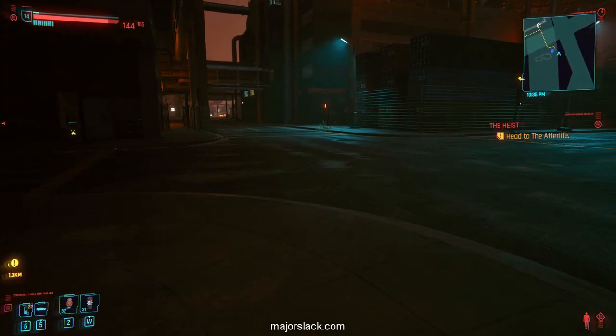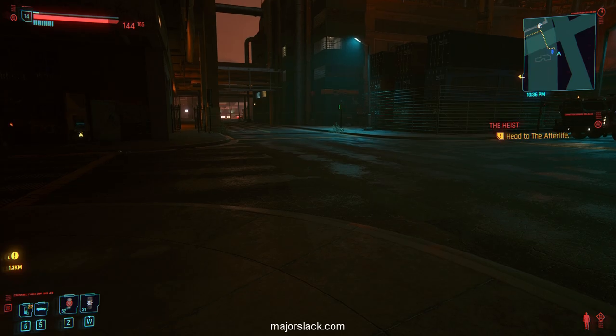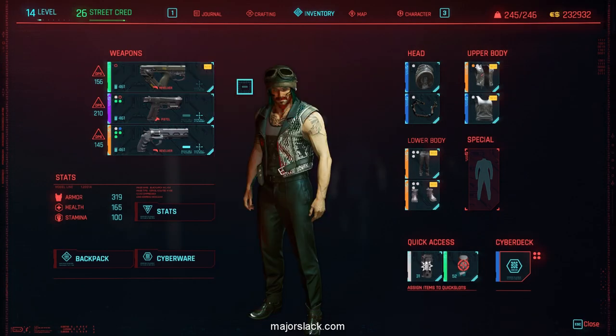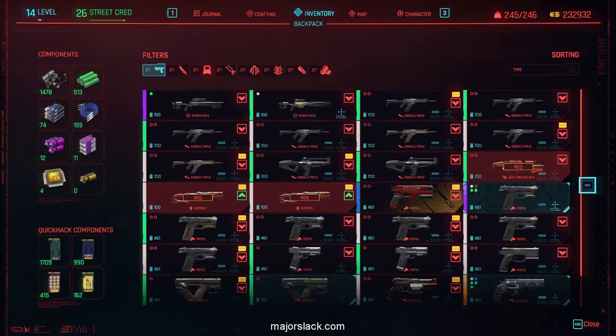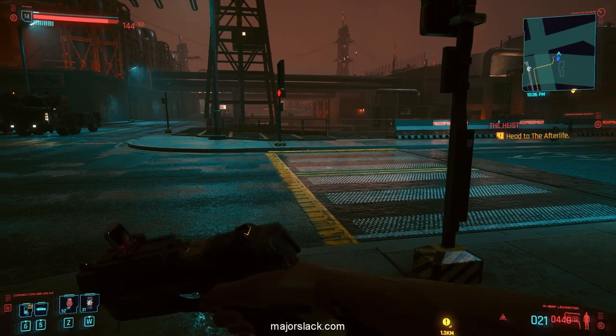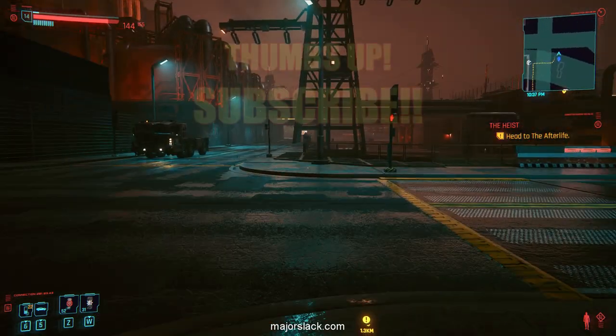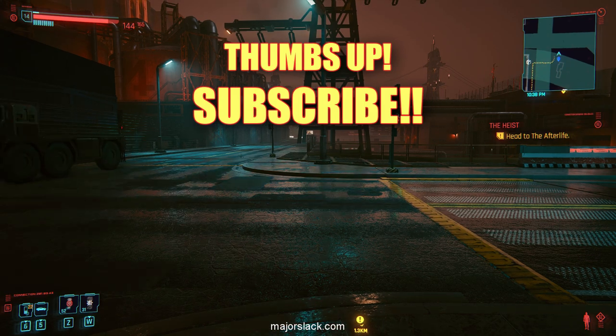We have thoroughly explored the pickup mission, and that's my favorite way of doing it — you walk out with about $17,000, the Chaos Pistol, and the Ashura smart sniper rifle. Thanks a lot for watching — if you found this entertaining or informative, give me a thumbs up, subscribe to the channel, and I'll see you next time for some more Cyberpunk 2077.